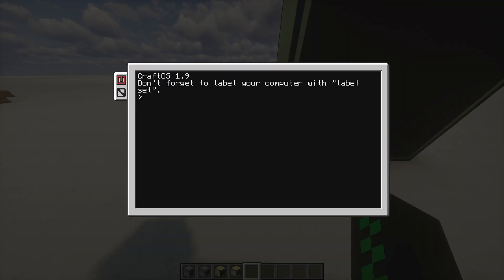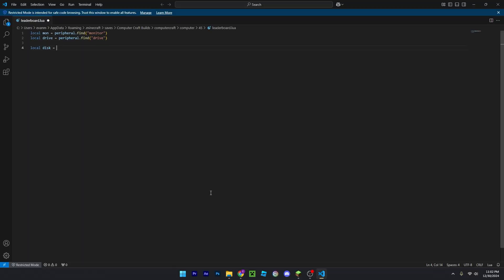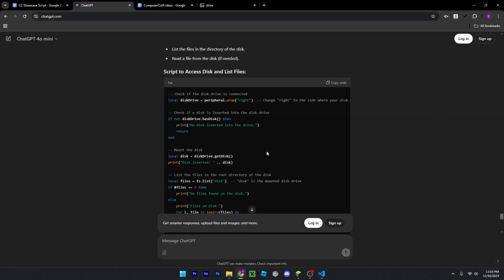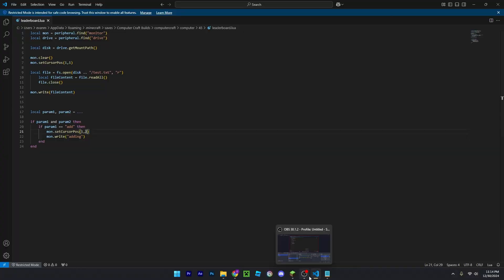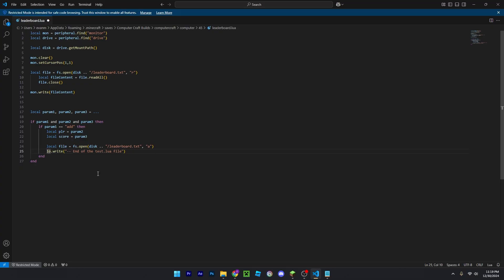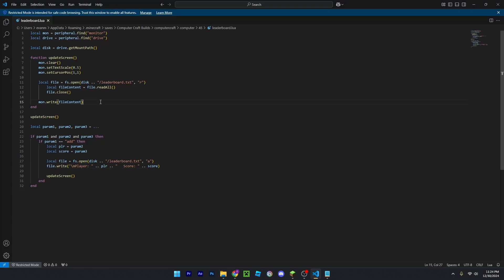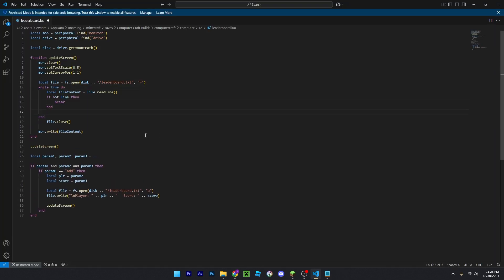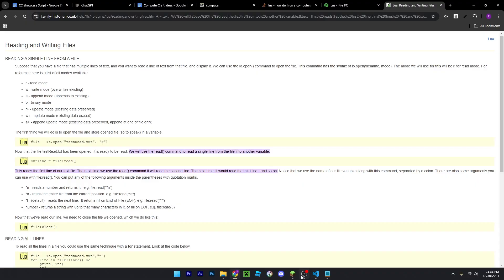The last project is a leaderboard. How this works is you can go onto the computer and input your name and a score, and it'll store your score and name onto a leaderboard. This, by far, was the most annoying one to code out of all the others. Just like the last project, I coded this one outside of Minecraft and then imported it in. I had a bunch of problems, and the footage you're seeing right now isn't even all the footage because there was so much more that I just forgot to record. But I ended up making it work, so I'll show you it right here.